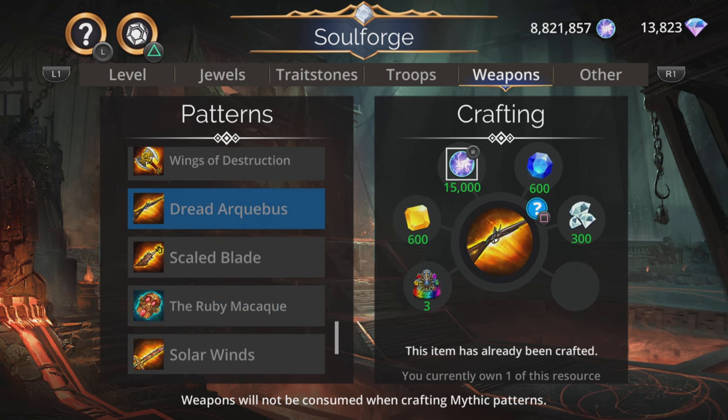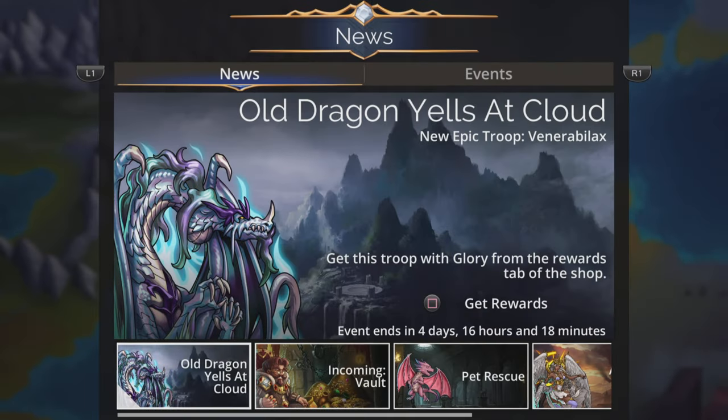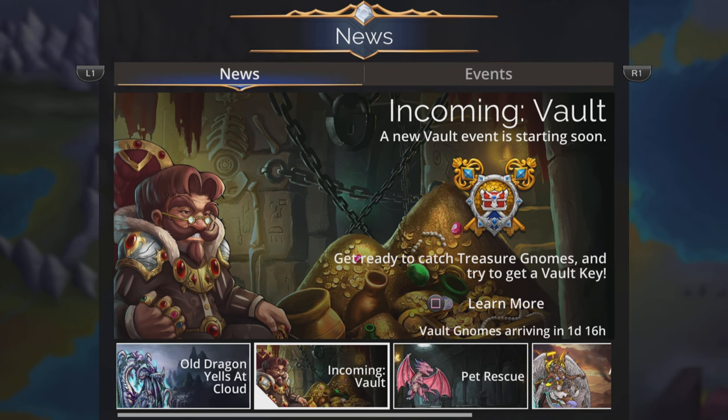So make sure you do this today — grab that Dread Arquebus. If you haven't got enough resources for it, there's a Vault event coming up. Let's just check that here to show it: incoming Vault, Friday, Saturday, and Sunday. Really good chance to earn stacks and stacks of really good rewards from the game, so there's almost no excuse not to grab that Dread Arquebus from the Soul Forge.